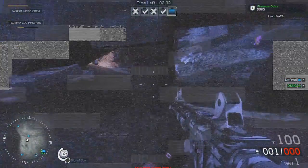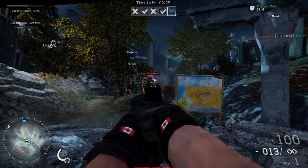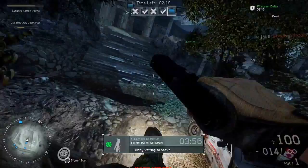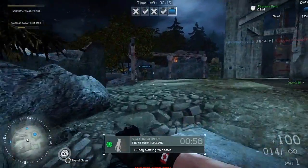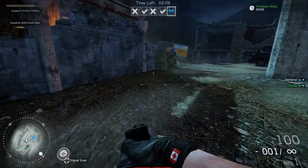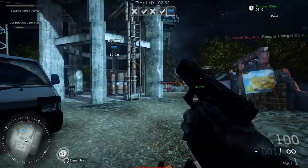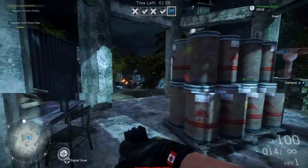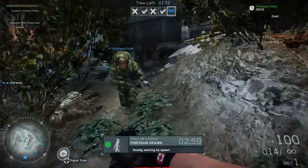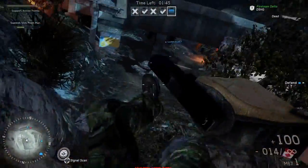I played around with most of the classes. I used the sniper but didn't do too well on this map — maybe other maps will be larger. In terms of map size, take Call of Duty, take Battlefield, right in the middle — that is how big these Medal of Honor maps are, at least this one. I found this map was not good for sniping at all. I was using the Spec Ops class, which feels like an SMG class — run and gun, very quick, very light armor, a quick gun with very little recoil, and you're kind of stealthy. You're Special Ops — you're the badass.